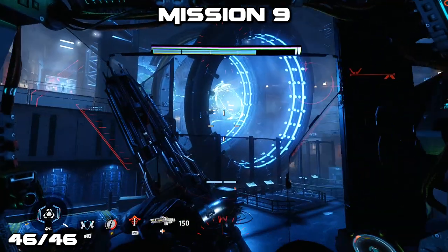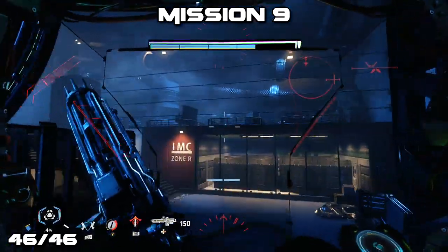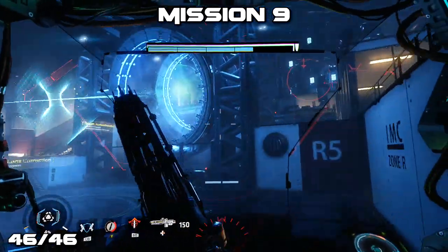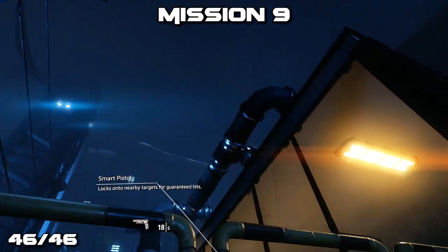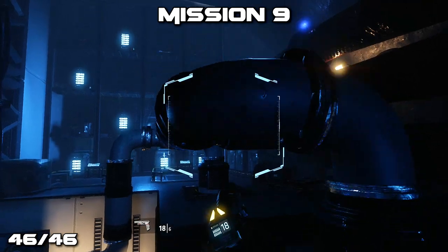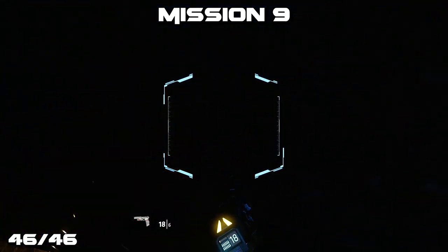The final collectible of the game can be found as we enter this room with these large circular things that are glowing blue. We'll go up the first ramp, noticing the R5 directly in front of us. Disembark from the Titan and then use some wall jumps in order to get to the top of the glass house on the right. From there we can use some pipes to access the pilot's helmet, which is going to be on the right-hand side glowing pretty brightly in the dark room.